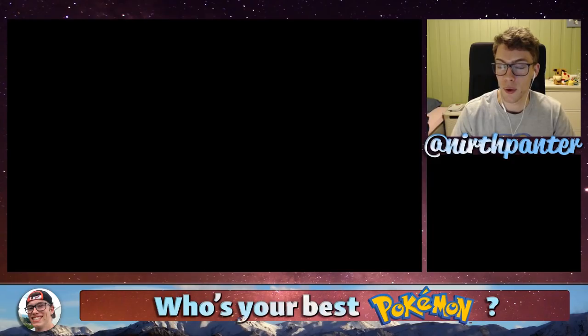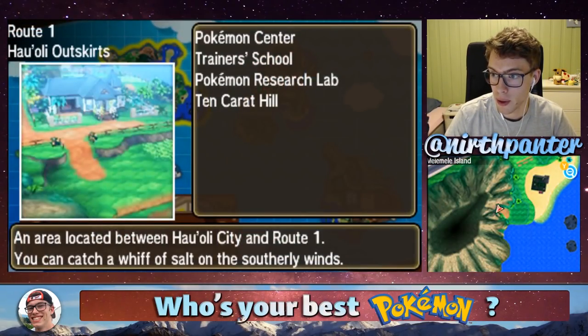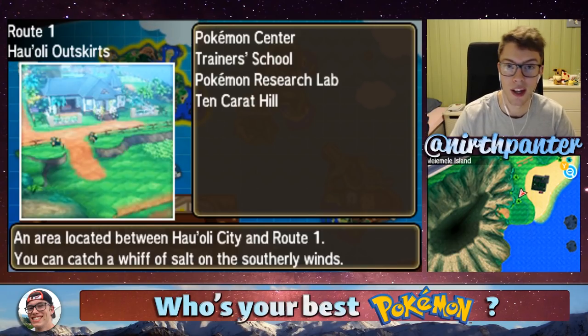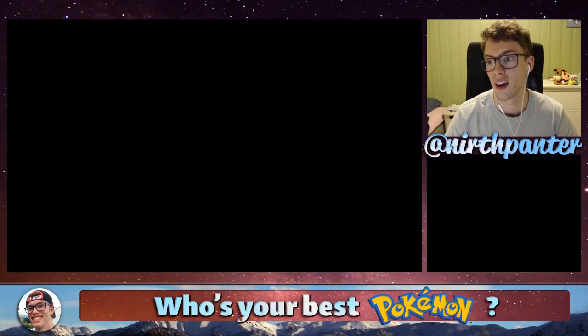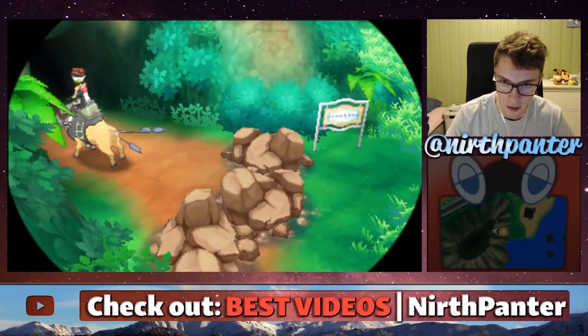What you need to do is go to Route 1, which is here on the map, right outside Professor Kukui's lab. After you beat the Grand Trial, you'll get access to Tauros, and then you can come down here, smash the rocks, and head inside the cave.